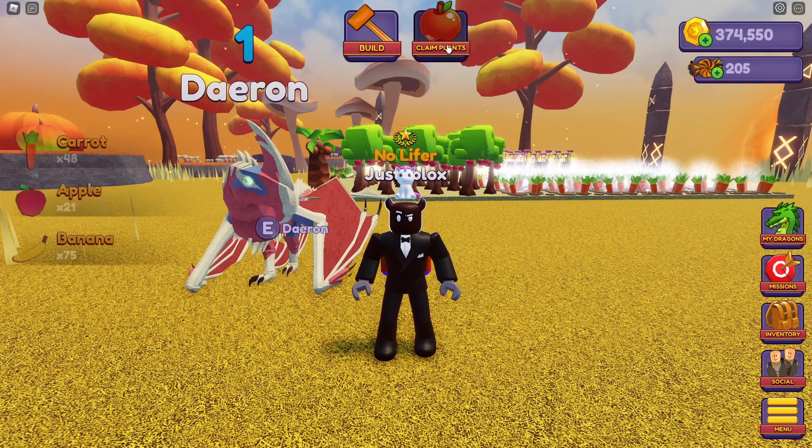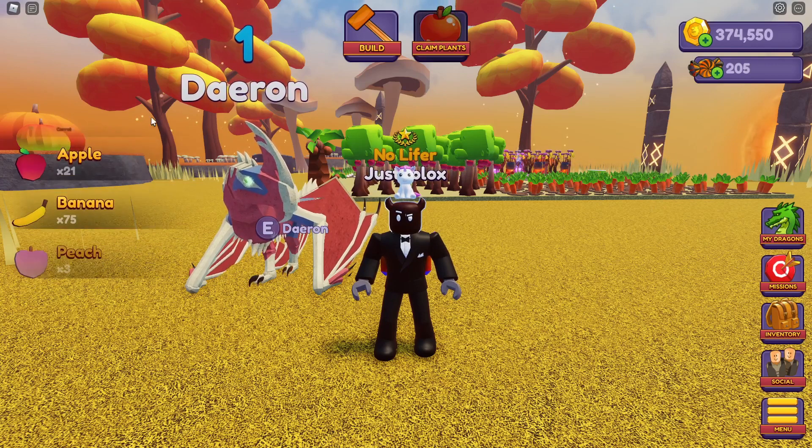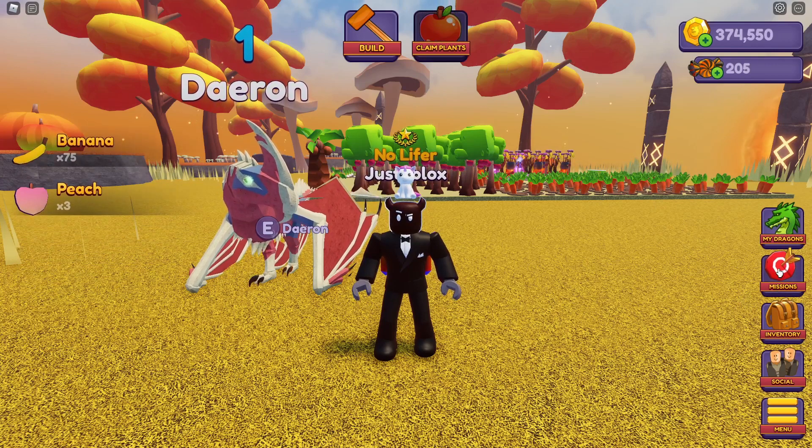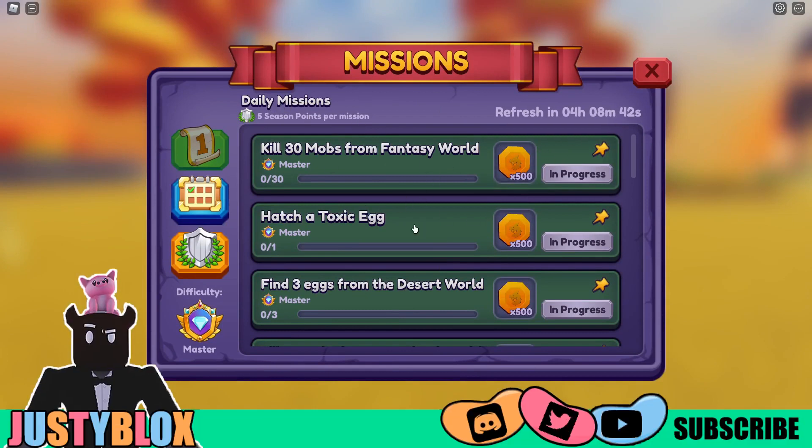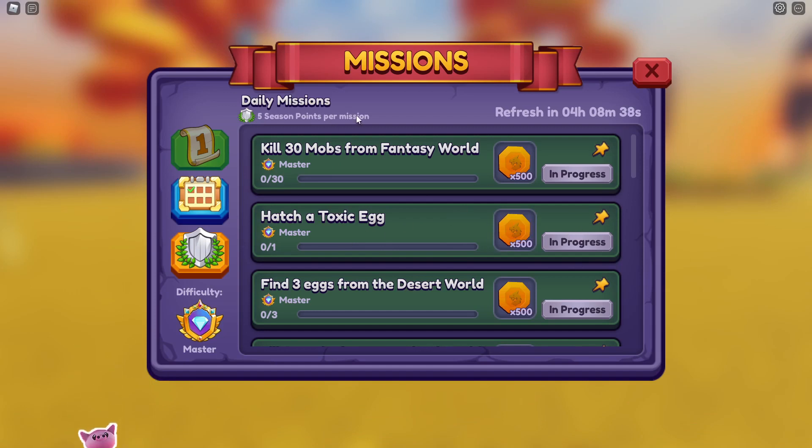If you are new to Dragon Adventures, this is a mission dragon. We go to the mission button on the right and you've got missions. You've got daily missions which give you five season points per mission. All you have to do is complete them. Hatch a toxic egg, complete, get the points.